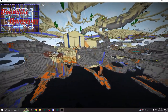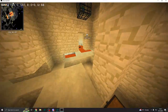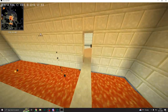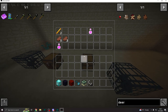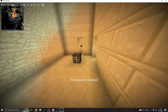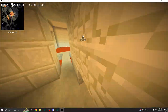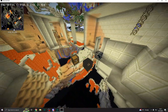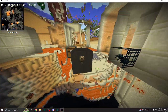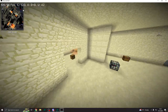Our third major mod is Doomlike Dungeons. This mod adds a variety of dungeons with awesome loot, experience and levels, and maybe even armor. Combined with the Dynamic Surroundings mod and the Advanced Craft sound pack, the dungeons are an exclusive experience in the entire modpack. But if you're unlucky, you may encounter mutant beasts that can sweep you out in minutes.